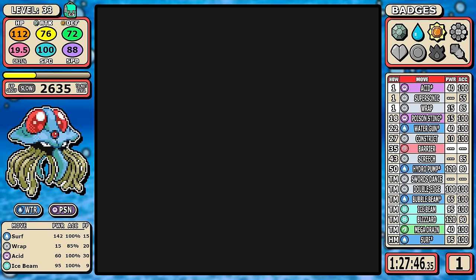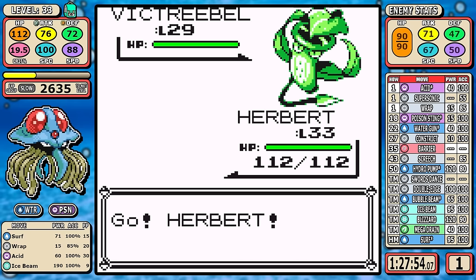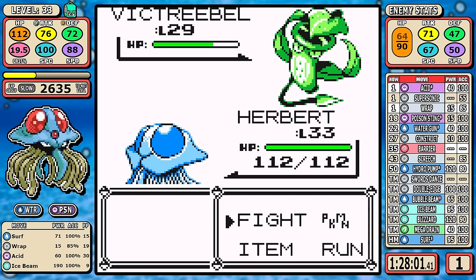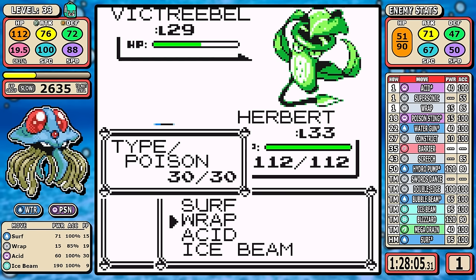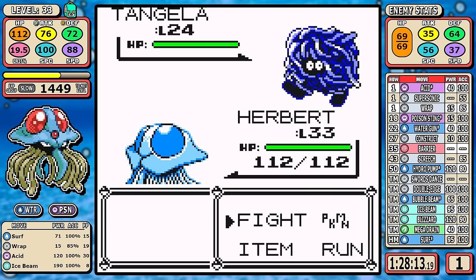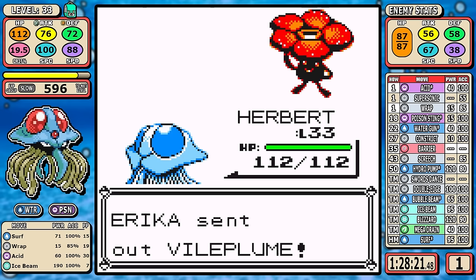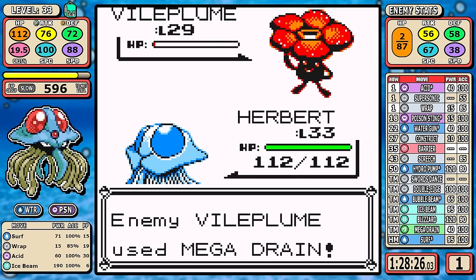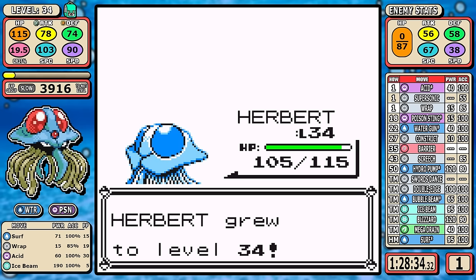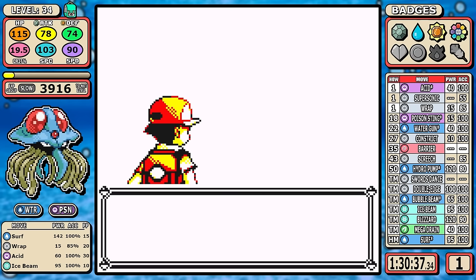In the Safari Zone it's the bare minimum, but we do pick up Surf — a very strong move. Unlike Starmie, Tentacruel really wants to use this move, mainly because Tentacruel just doesn't get that much coverage. Hopping straight into Erika: there are decent Ice Beam ranges on her Pokémon, but Victreebel is really dangerous — it would love to use Sleep Powder. Chipping it down with Wrap until it's in a guaranteed one-shot range with Ice Beam just felt safest, then going straight Ice Beam for Vileplume.